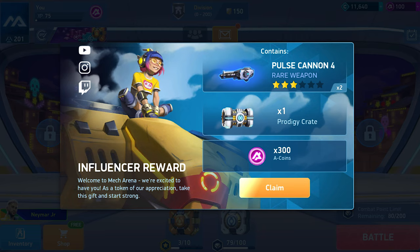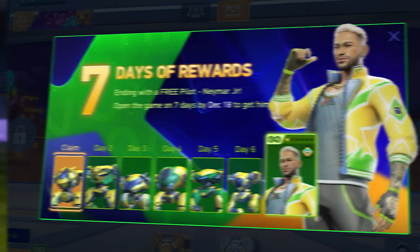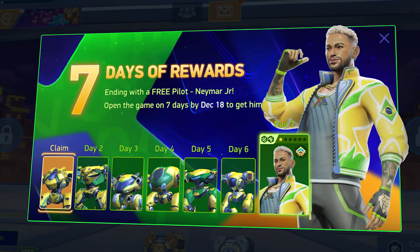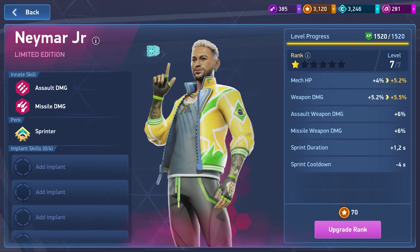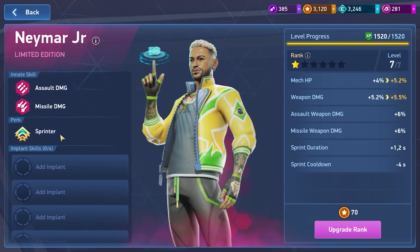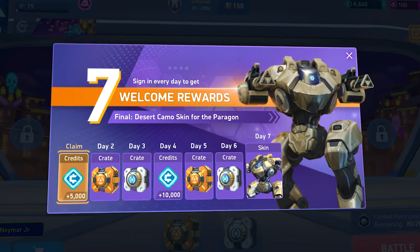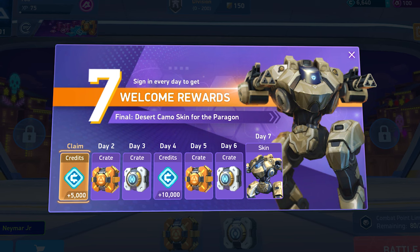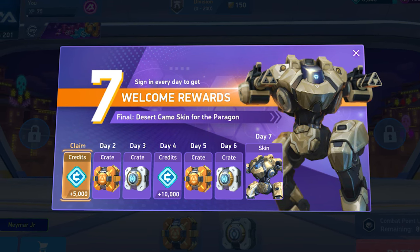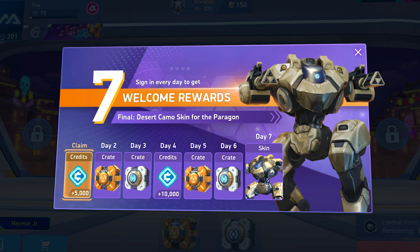After the first login, be sure to log into the game for 7 days in a row to get an exclusive gift: Pilot Neymar Jr. and 6 skins for mechs. The Pilot will give you a noticeable boost in agility in combat and an increase in damage from two types of weapons, Assault and Jet. Log in 7 days in a row to also get additional currency, resources, and boxes, and on the 7th day you will receive a skin for Mech Paragon.